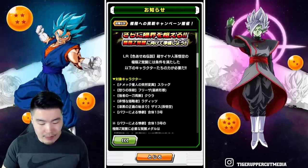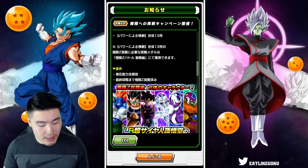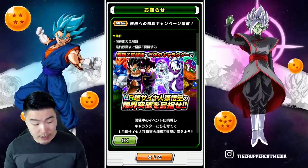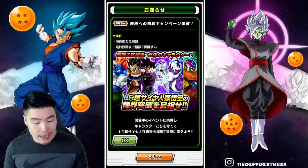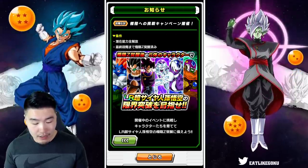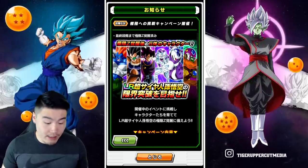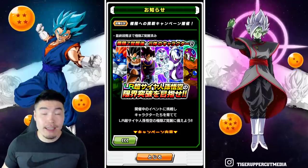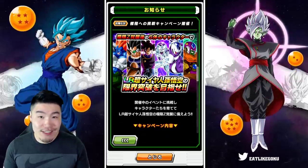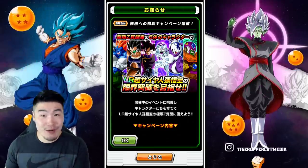Essentially, what we know is there's going to be a bunch of units required for his event to farm his medals. These are the main ones: the Tech Android 13, the Int Raditz, the LR Goku Black, the Int Final Form Frieza, AGL Cooler, as well as the Tech Lord Slug. They're basically all free-to-play units that also have Extreme Z Awakenings, so you've got to get all of these guys done first before the event drops, to ensure you can actually do the event, get the medals, and Extreme Z Awaken the LR Super Saiyan Goku.